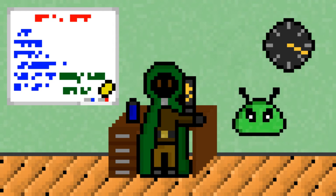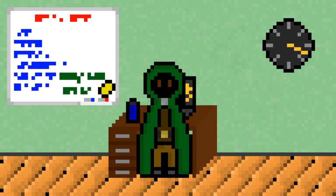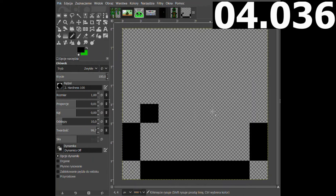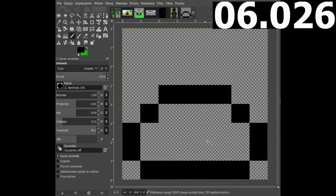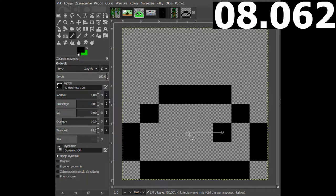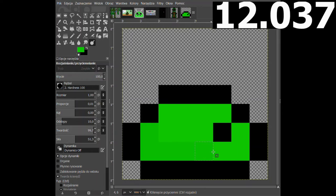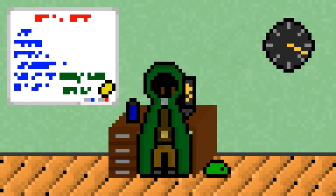You don't have to draw additional frames if you don't want to. And secondly, slimes are really easy to draw. I think I'll keep him. After that I started working on the obstacles in the form of meteors and the generator which would spawn them during gameplay.